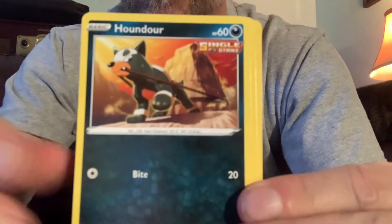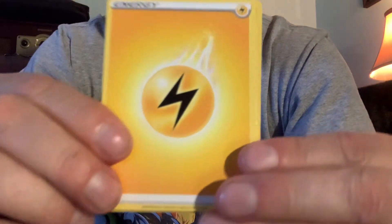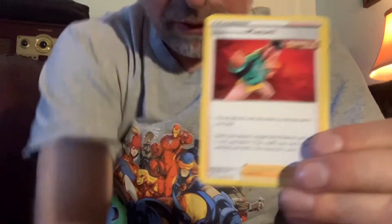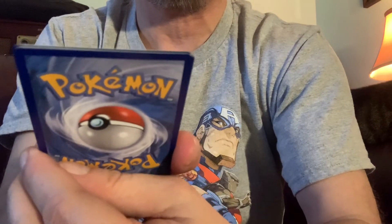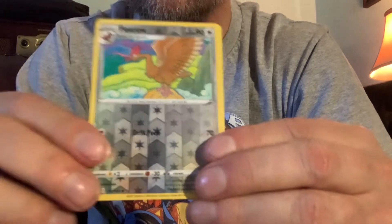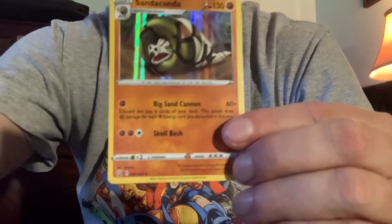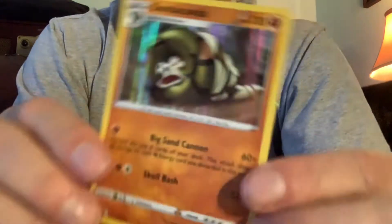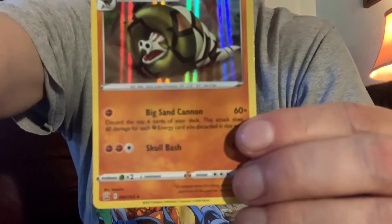Scatterbug, Houndour, Frillish, Electric Energy, Cheryl — hang on, Cheryl's hitting the floor. What kind of mustard do we have here? We've got Single Style Mustard. There we go — Durant. Our reverse holo is a Ferrothorn, and we have got a holo Sandaconda. There you go — a holo Sandaconda!